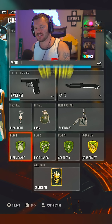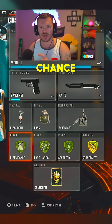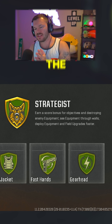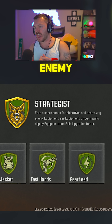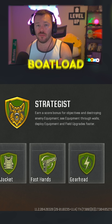One of the more important parts is actually using the correct perk package, and believe it or not, running the green perk packages gives you the best chance at doing super well and getting a ton of XP. I have Flak Jacket, Fast Hands, and Gearhead, which gives me the Strategist specialty — I earn score bonuses for objectives and destroying enemy equipment, can see equipment through walls, and deploy equipment and field upgrades faster. Basically, I get a whole boatload more points.